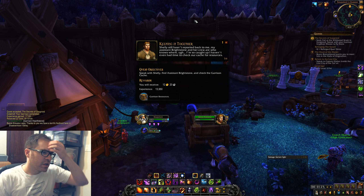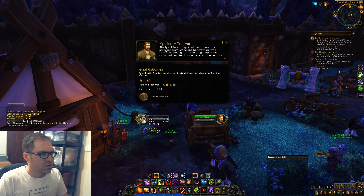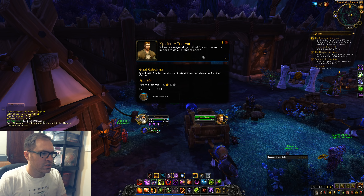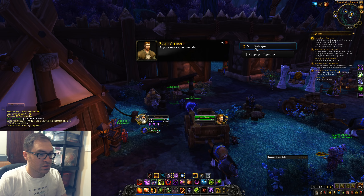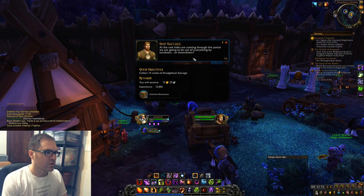Keeping it together — so much work to do. Shelley still hasn't reported back to me, and my assistant Brightstone and her crew are who knows where. That's a weirdly phrased sentence. I'm so caught up I haven't even had time to check the garrison cache for resources. If I were a mage, do you think I could use Mirror Images to do all this at once? We're running low on supplies and might be able to salvage materials from the ship.